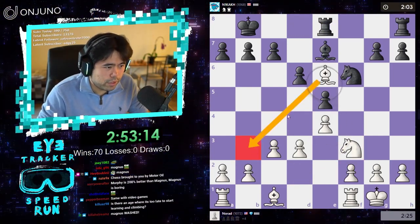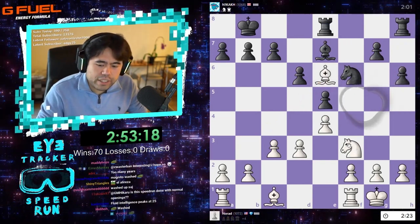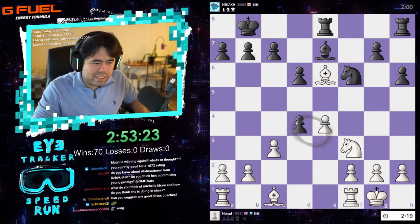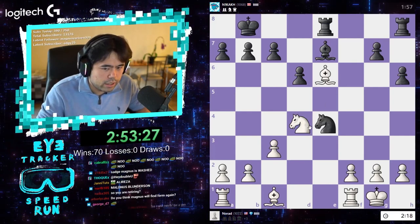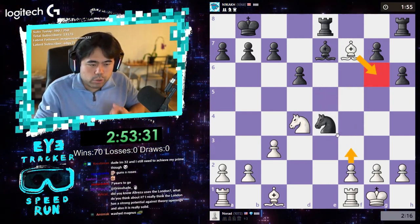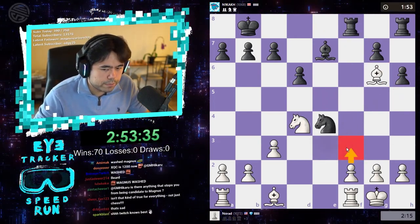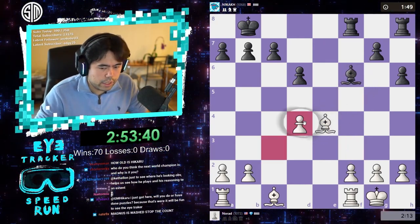Let's go knight f3 and bishop b3. I'm not saying Magnus is washed, but I think we're getting to a point where as players get better younger and younger, you become so good in your teens instead of your 20s, and it just naturally happens. You see players peaking at younger ages than before. Let's just take the horse and take the knight.